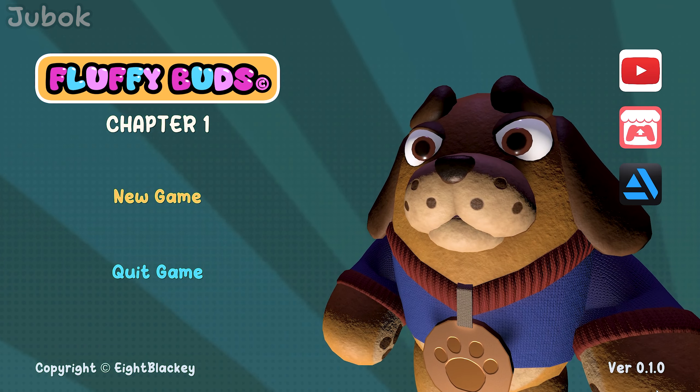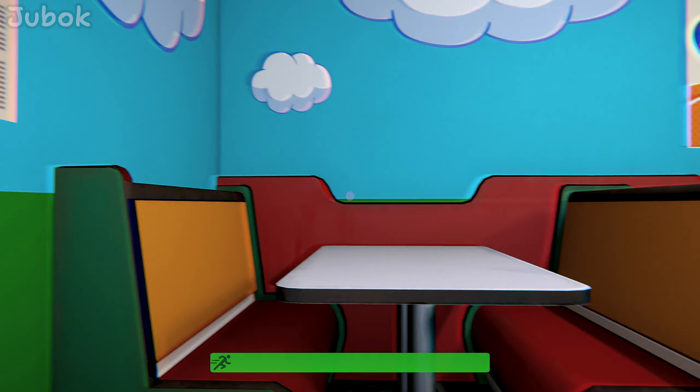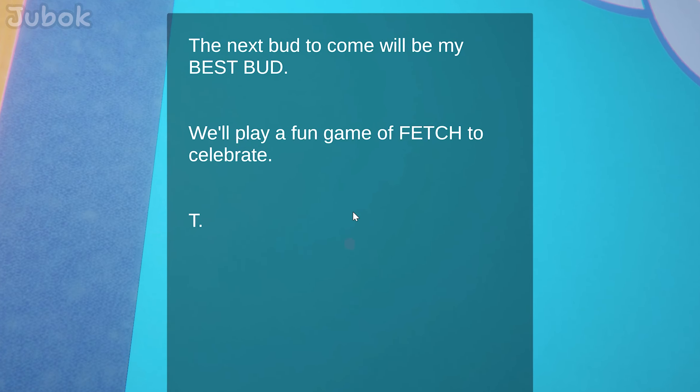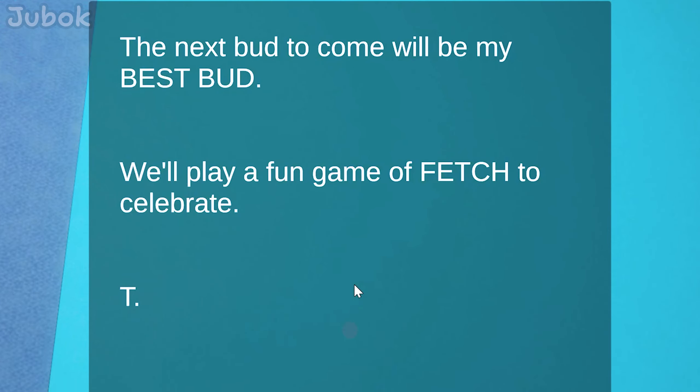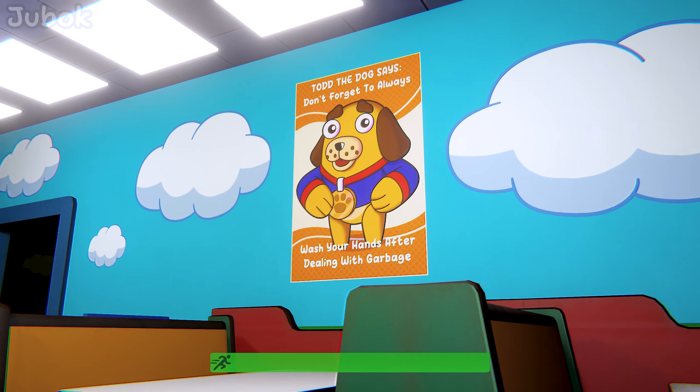This game is Fluffy Buds, Chapter 1. I think I came to a cafeteria with a pretty bright background. I see a red lock, so I guess I need a red key.